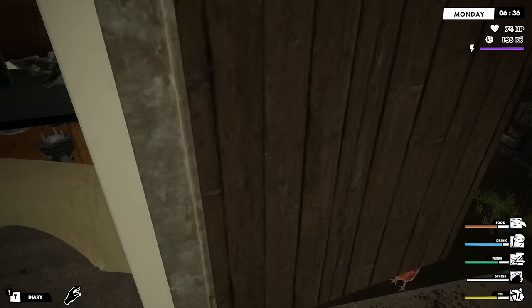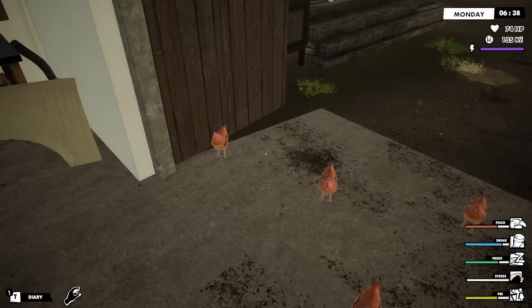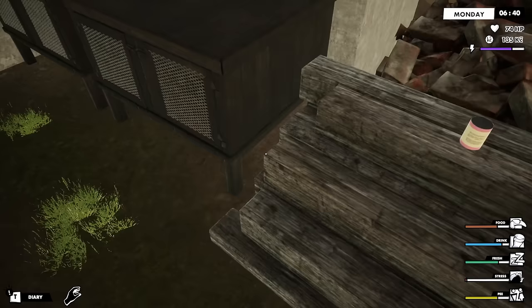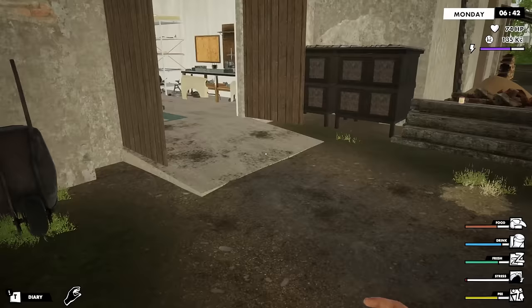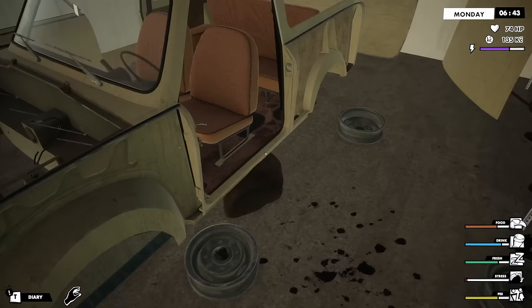Hey everybody, there's a chicken! Welcome back, scapegoats, with an episode of The Last Holiday. We are here — ladies, could you find something to do? We're trying to build a Trabant, and there's so many chickens around. Can we just find somewhere else to go, guys? Sorry, yeah, go over there. Thank you.